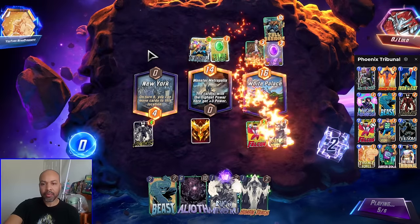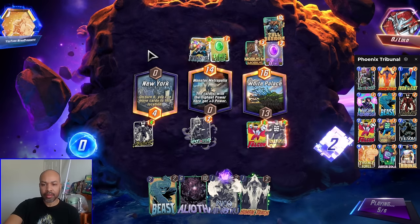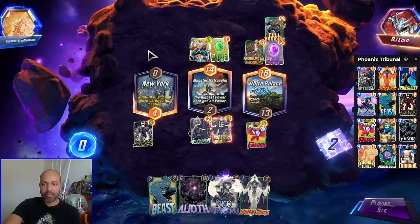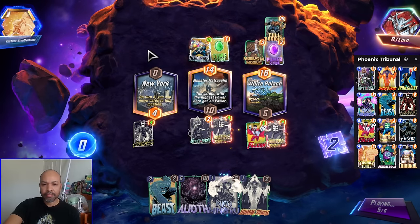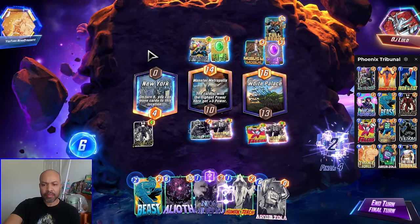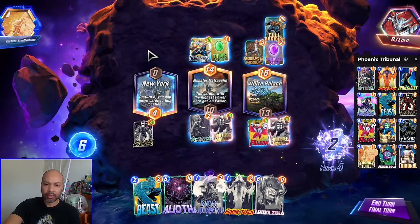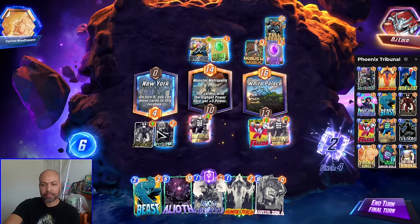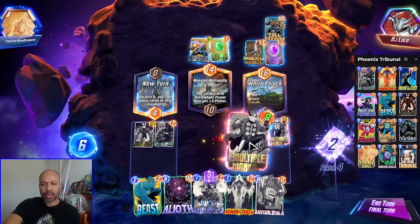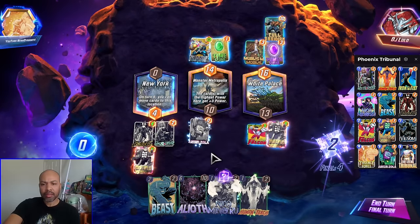I don't think we gained priority, so we won't be able to use Elias. But this is going to be a guessing game for them. I might just play down Elias because it's the most amount of points. Multiple-man — I could bail on middle with Arnim Zola now that I drew into him. So if I move Ghost Spider, I will move a multiple-man here, move a multiple-man here, and then Zola middle.